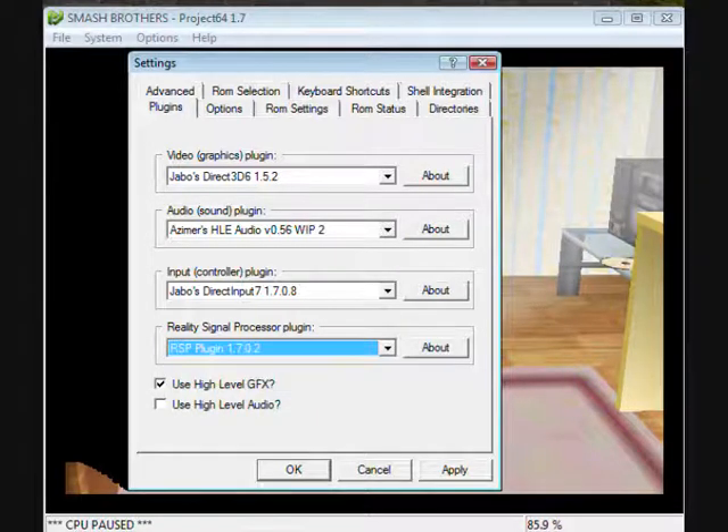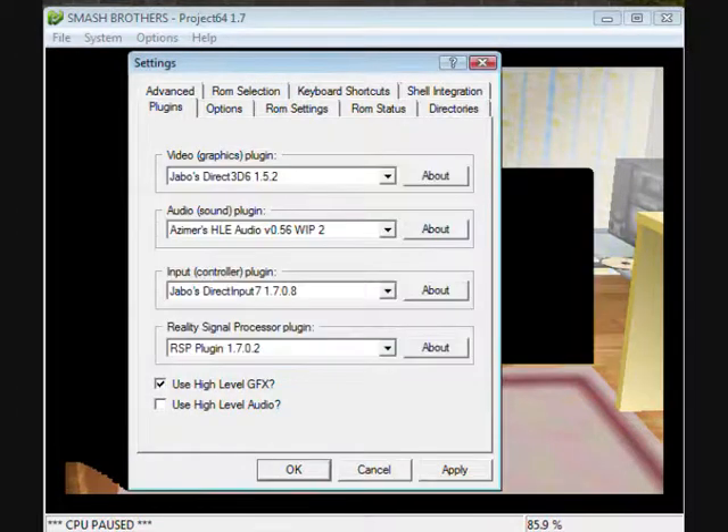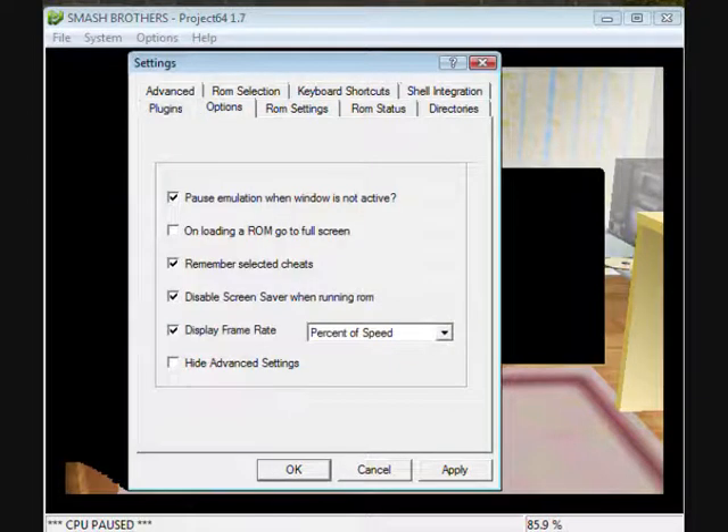Then there's Emulate Reality Signal Processor — I have no clue about this one. There's Hello Body, Hello GFX, and Hello Audio — you need a third-party plugin for that but I don't have it. I'm probably looking for it now.